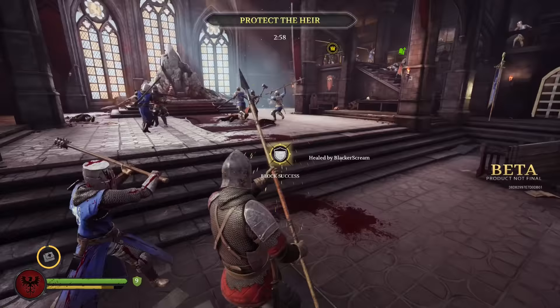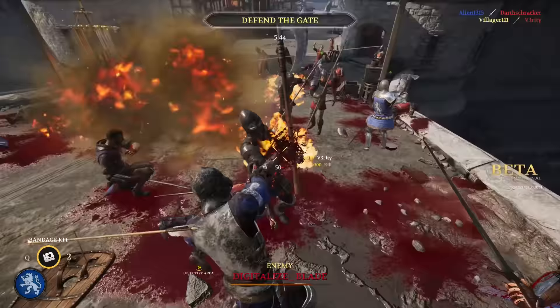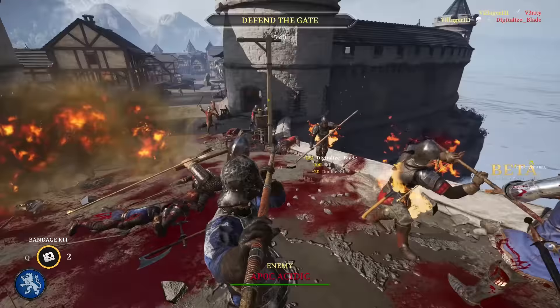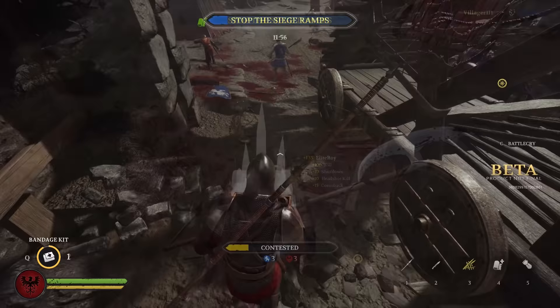The first Footman subclass is the Poleman, a melee support that keeps opponents at a distance with impressively long weapons. The Poleman has access to the longest weapons in the game, like the halberd and the spear. He is the only non-Knight unit that can perform a tackle and has a stronger charge attack than the other Footman subclasses. Additionally, he can build a spike trap to help with certain objectives.